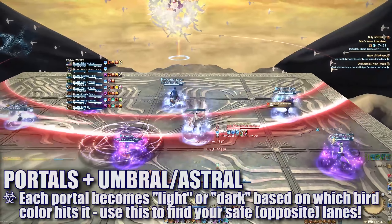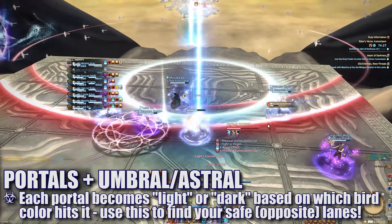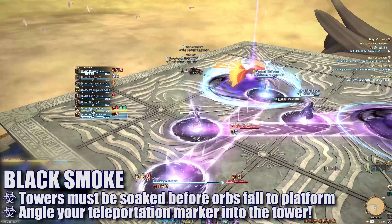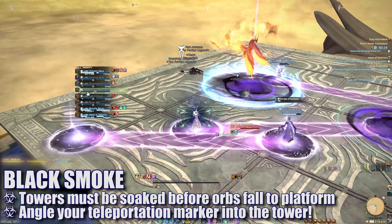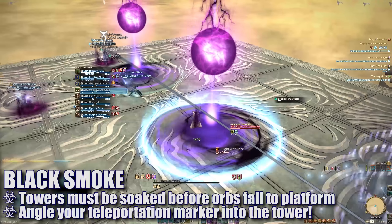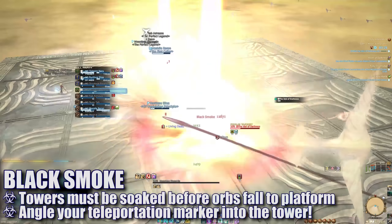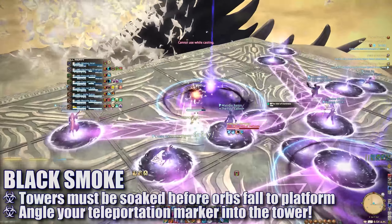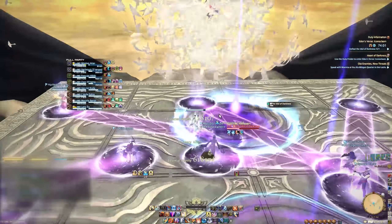This is definitely one of those mechanics that will require quick awareness and will become easier with practice. Immediately after, players will be marked for teleportation and two towers will form on the platform. These towers will need a player inside of them before the orb hits the ground, or they will explode and you will probably die. To handle this, players can force their teleportation markers into a tower circle to ensure there is someone always soaking the blast.